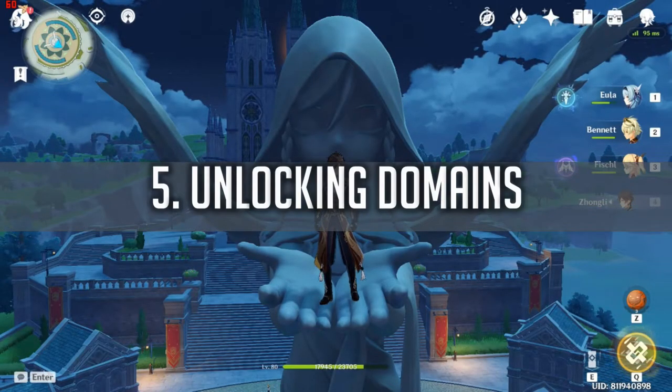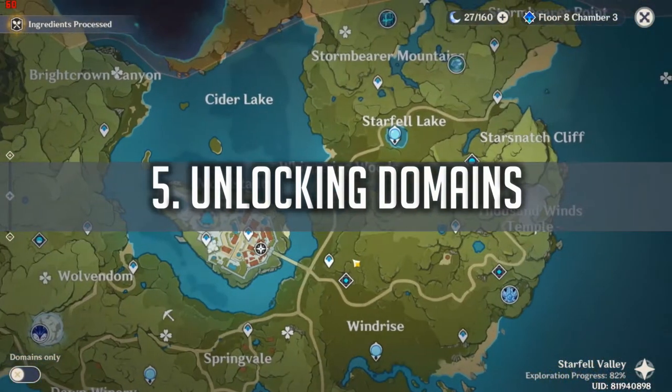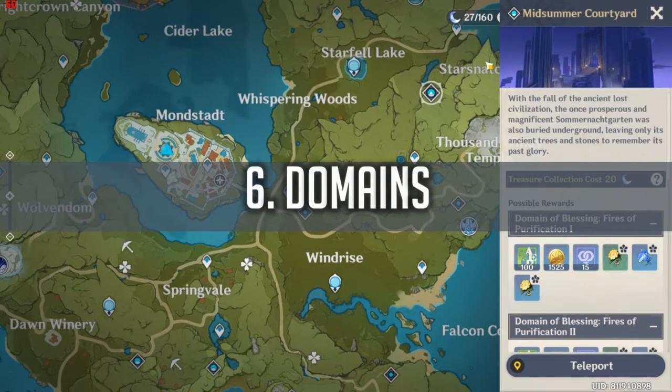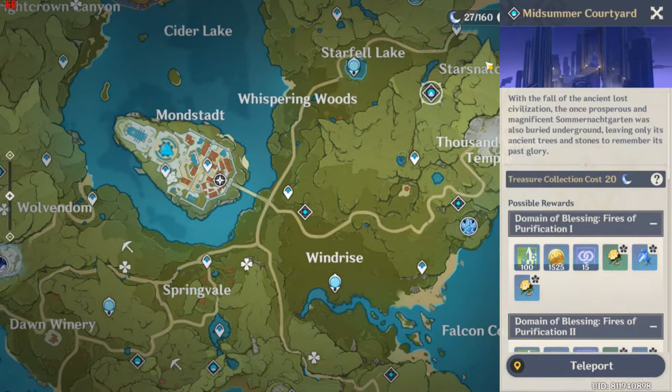Way 5 is Unlocking Domains. Just by unlocking them, you will get 5 to 10 Primal Gems each — easy, just like Teleport Waypoints. Way 6 is also Domain-related: some domains will give you Primal Gems as a one-time reward. Not all of them, just some. And it only gives you one chance — if you've already collected them and you repeat the domain, you won't get any more Primal Gems.